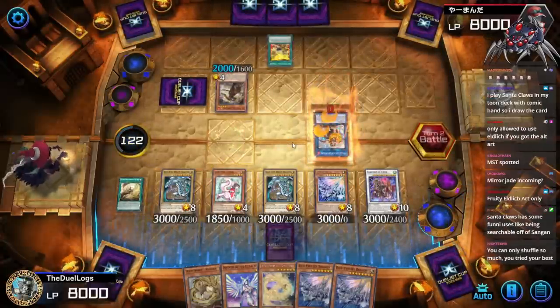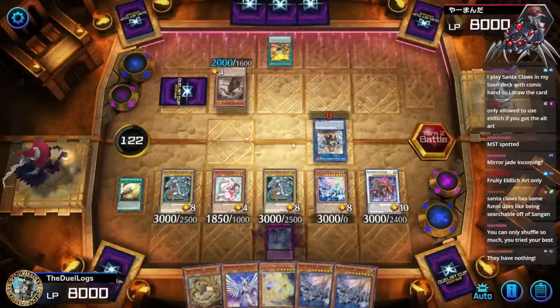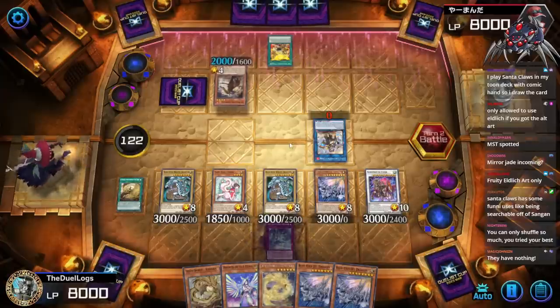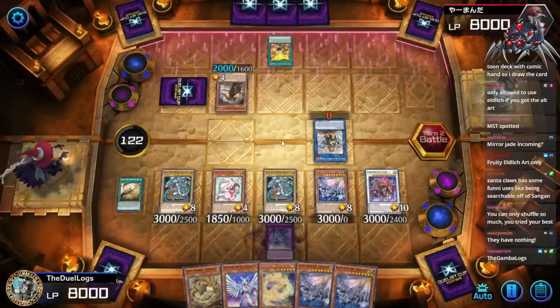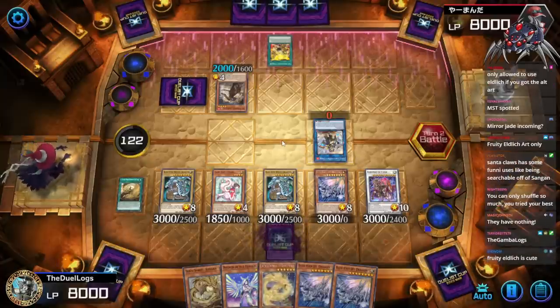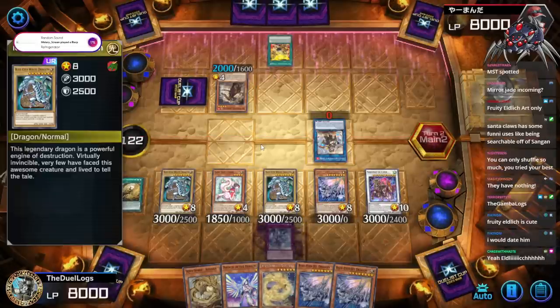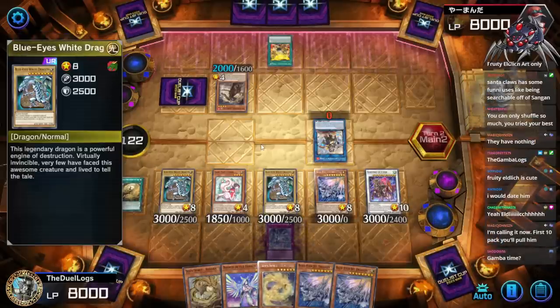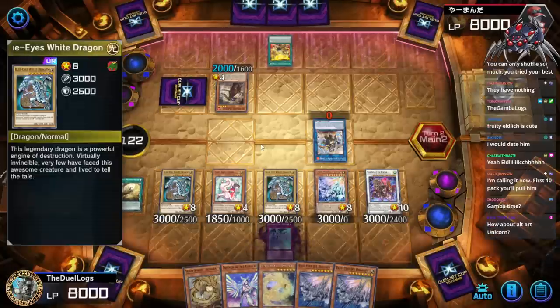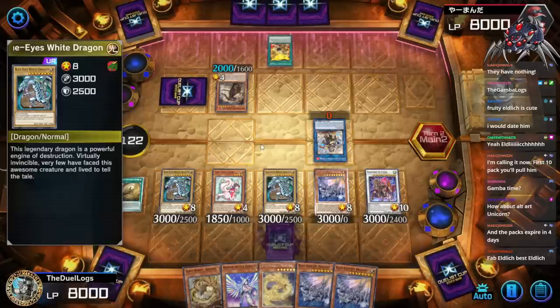I should pull for alt art Eldlitch — I have nothing else to spend my points on. Fractal is going to attack into — what's the gamble, Logs? Right now my Blue-Eyes are immune to Shiraï's effect. Yeah, I'll pull for Eldlitch after this because I need to add Eldlitch to this deck — Eldlitch would make this deck 1500 times better. What about alt art Unicorn? I already have alt art Unicorn.